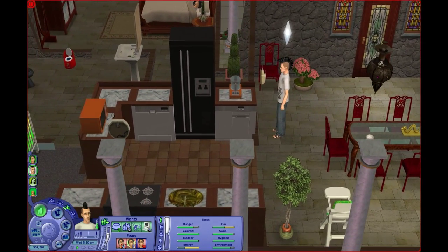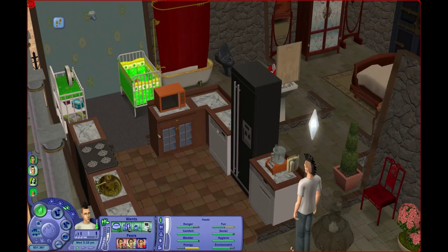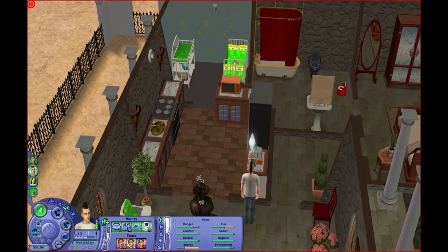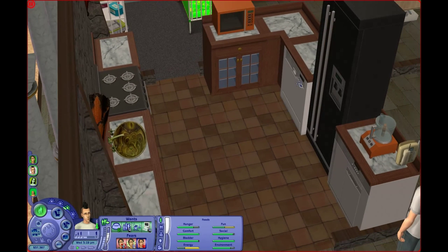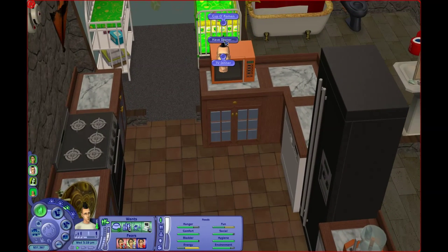I picked these counters that just look more Asian, and I upgraded our entire kitchen because it was quite low quality. So it's a new dark stove and dark fridge, and we got a dishwasher, a trash compactor, a food processor, and a microwave.